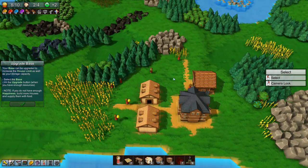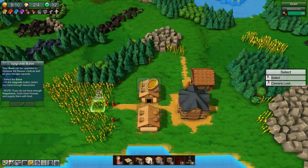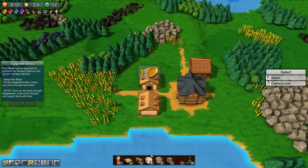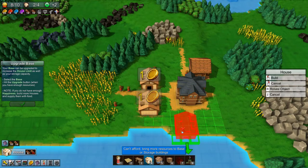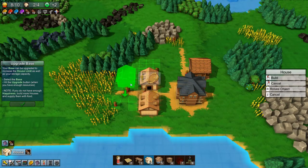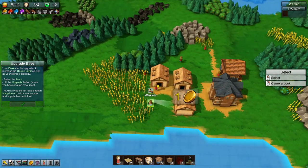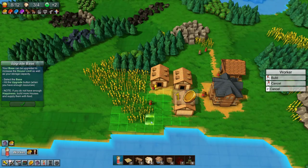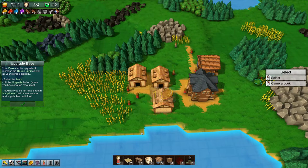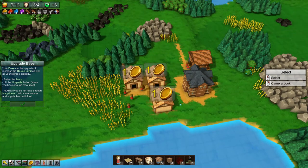It gets easier once you unlock shoots and have workers drop off there, or use carts moving stuff between buildings — it gets a little wild. That's about as far as I got offline. We just need a little more wood to build another house. Then we rotate and place it — that might screw up pathing but we're doing it anyway. One more worker will harvest the wheat and deliver it to that house — and they're all happy now.